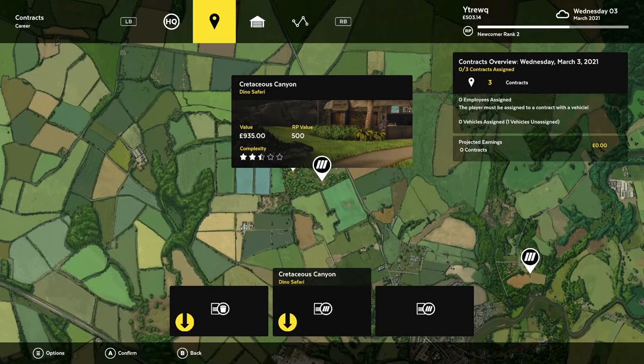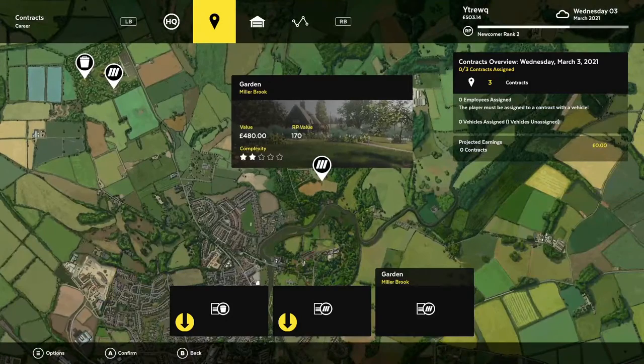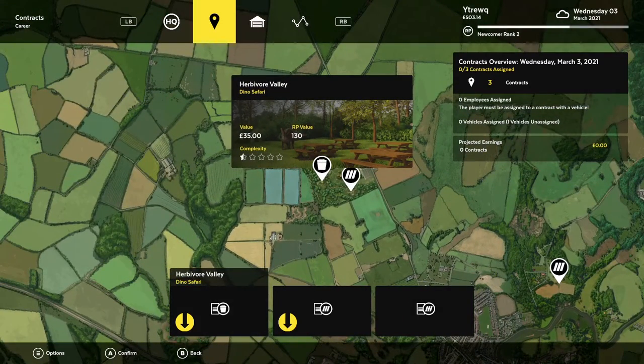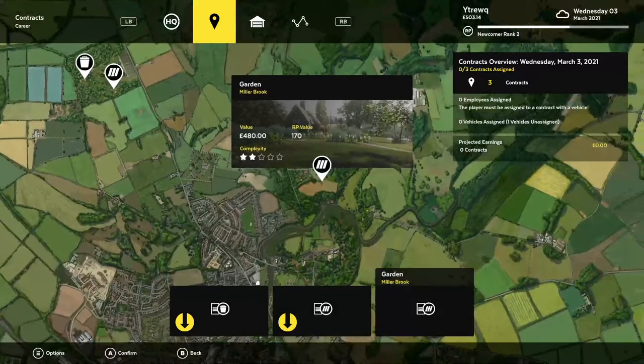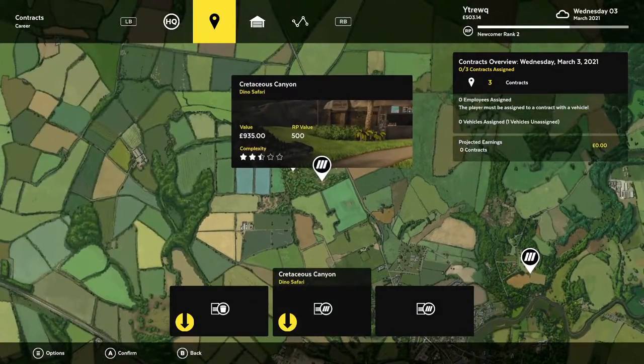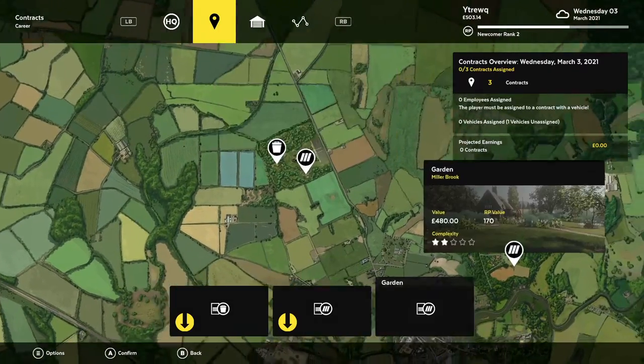Once we skip all of that, we get brought to the contract screen for Wednesday the 3rd of March. We have three separate contracts: the Herbivore Valley at Dino Safari, the Cretaceous Canyon at Dino Safari, and the Garden at Miller Brook. None of these appear to be overgrown — they are litter and mowing contracts, not overgrown. So what we need is one of the four Dino DLC contracts to be an overgrown mowing contract in our daily three. We're going to abuse the autosave we created.